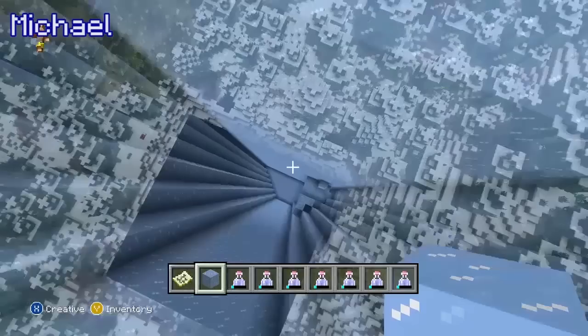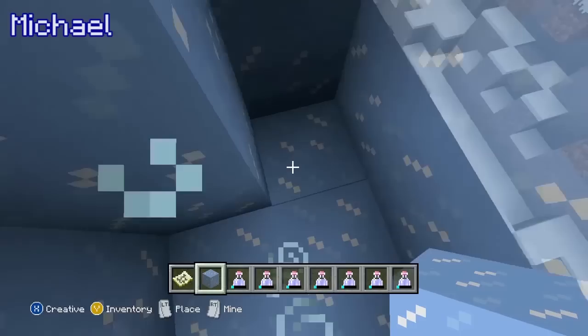Last time on Let's Build — the ice is the gimmick, that's the hook. Yeah, it just sucks for building. It does suck. What was the hook for Iron Golem?